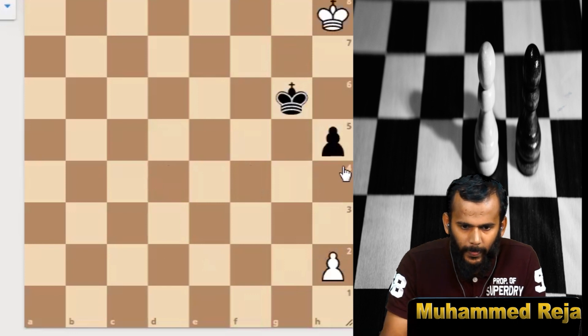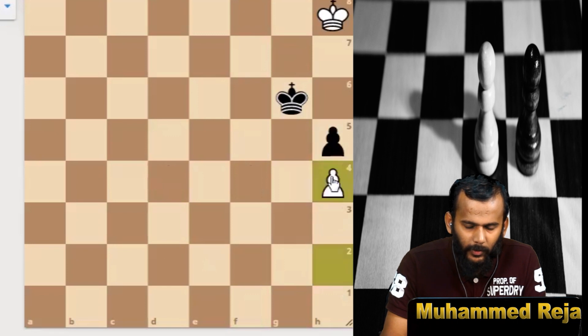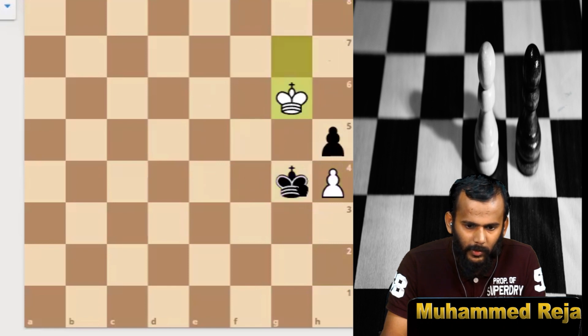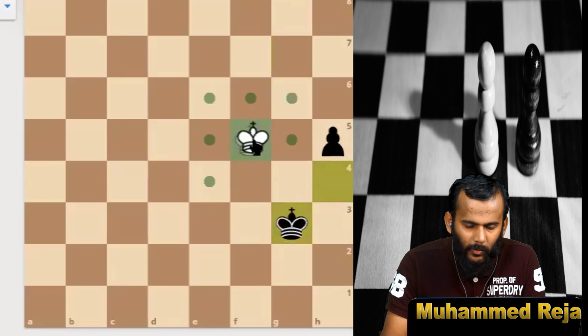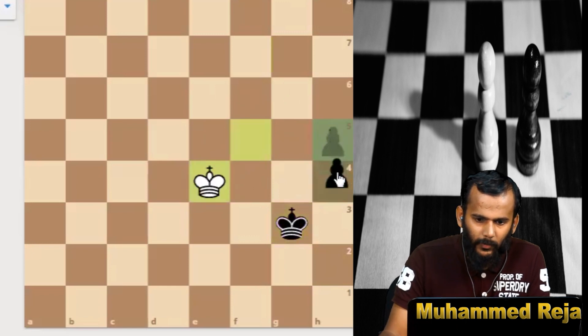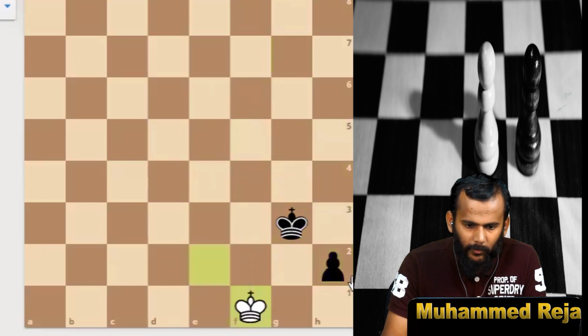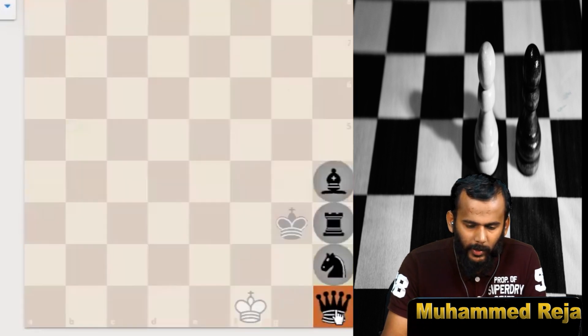Let us check the same position. If white plays the first move h4, then white will lose the game. After h4, black plays king to f5, king to g7, king g4, king g6, king takes h4, king to f5, king to g3 — this is an easy win for black. Pawn to h4, pawn to h3, king to e2, pawn to h2, king f4, and black promotes to a queen very easily.